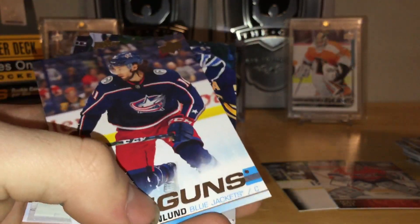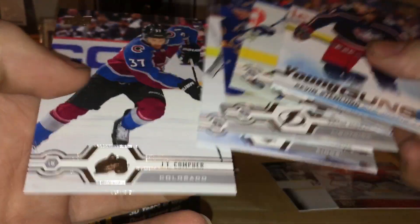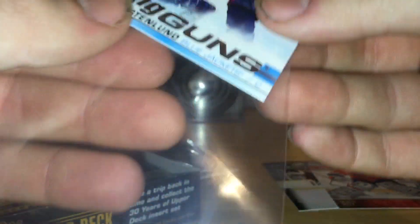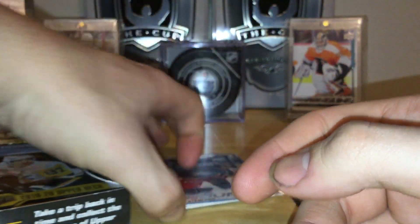Dougie Hamilton and — ooh — Kevin Stedlund young guns for the Blue Jackets. Hopefully we can hit a Cal MacKinnon, Kirby Dach, canvas card, something decent.